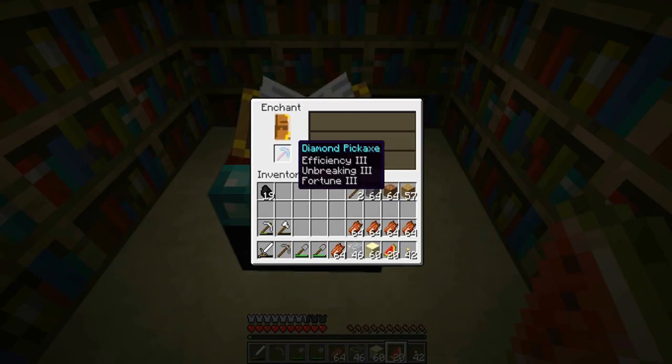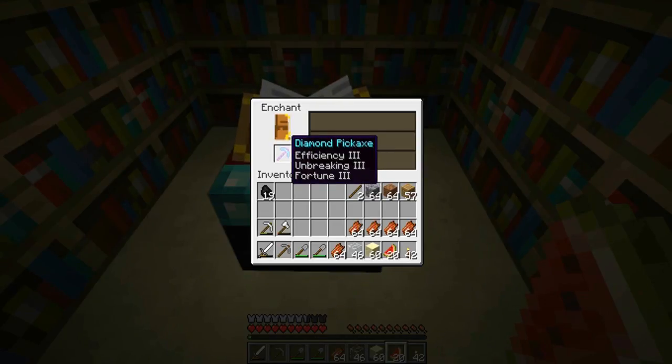What are we gonna get? Whoa! Efficiency 3, Unbreaking 3, Fortune 3! Holy shit, I didn't even know you could get three enchantments all in one. That's awesome!